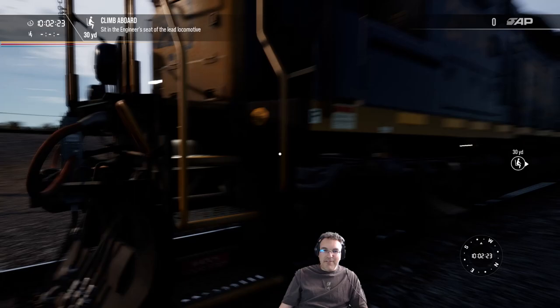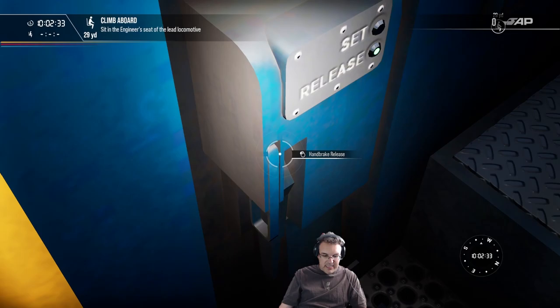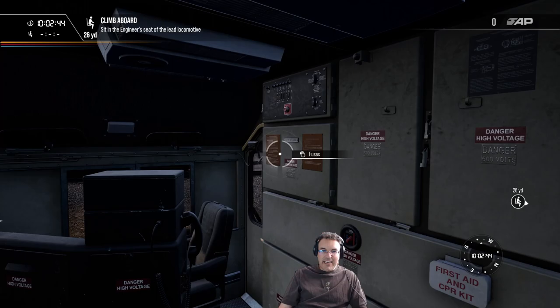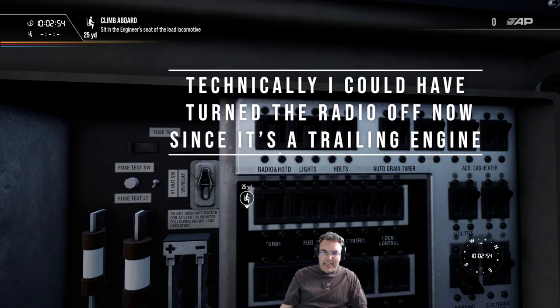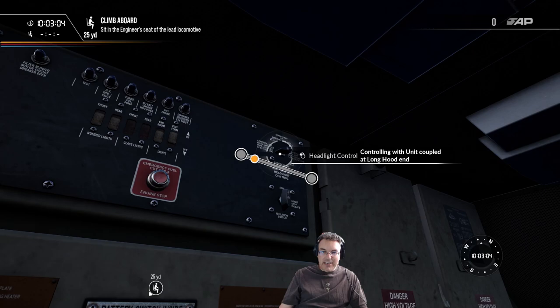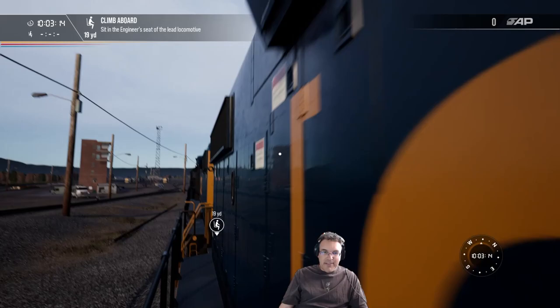First step: climb up onto the trailing engine. I always like to set this one up first. Make sure the release handle is indeed released and not locked in — I'd hate to find out your train can't move. Hop inside the engine, undo the zoom, and first thing: check the fuse box to make sure the engine is turned on. Check the fuse. I need to make sure to come back and shut the radio off later.